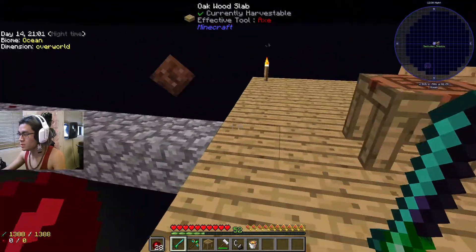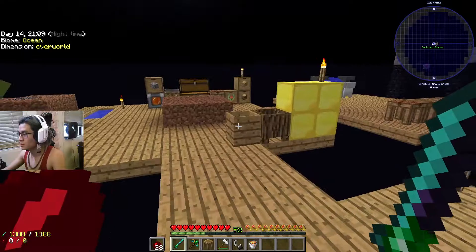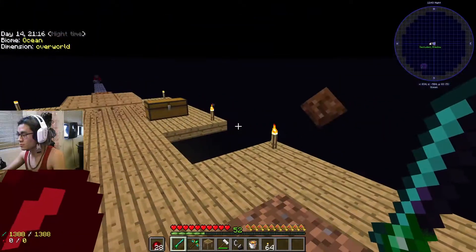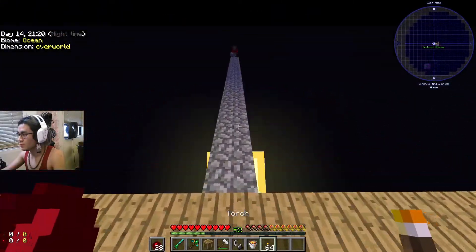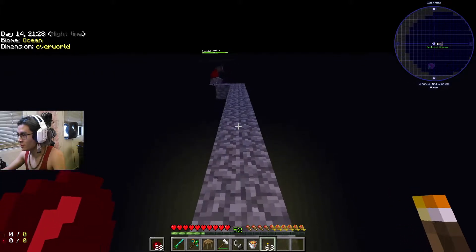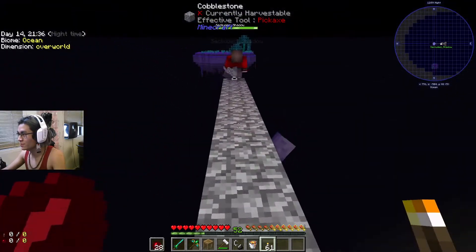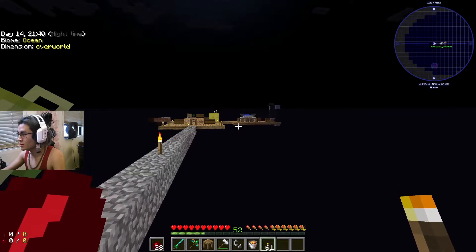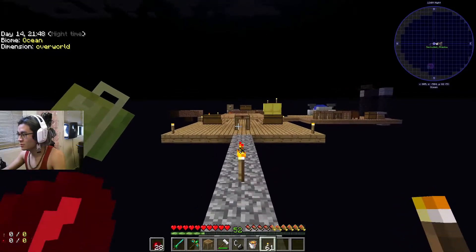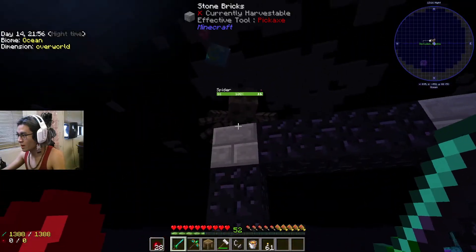Okay, heading out to the slime island — I'm going to start bridging out. Use whole blocks, not slabs, or mobs will spawn. Go grab some torches and start lighting it up — we have like a stack in the chest. I'm going to keep shifting, I don't trust myself not to fall off. Something spawned on our island — a spider over there. I was going to try right-click but I might go through the portal or over it and just die.